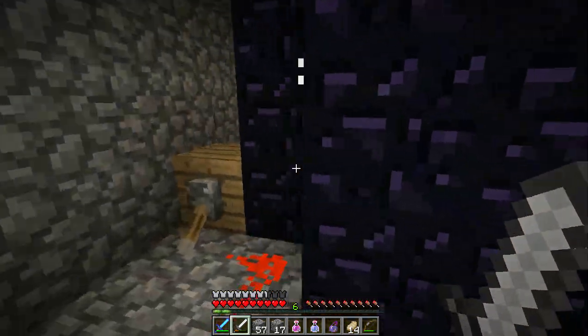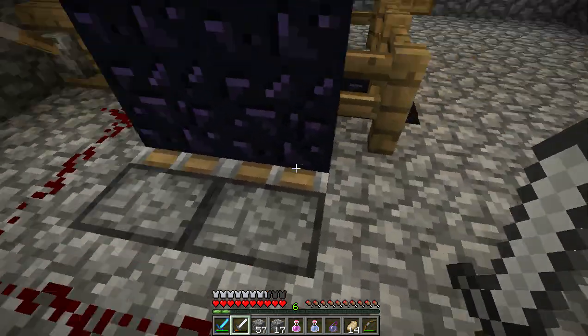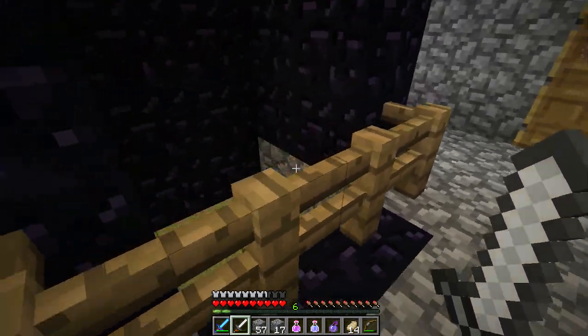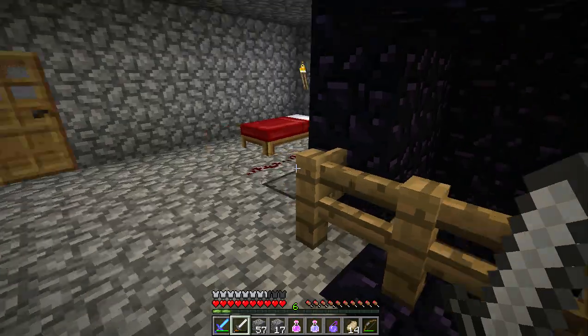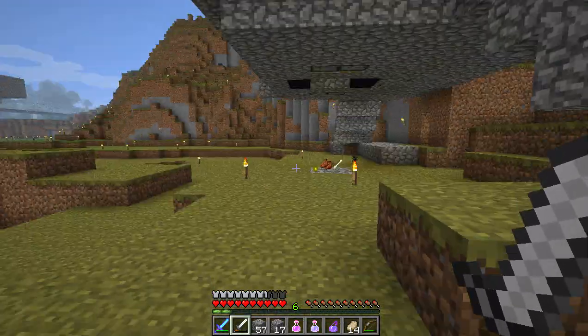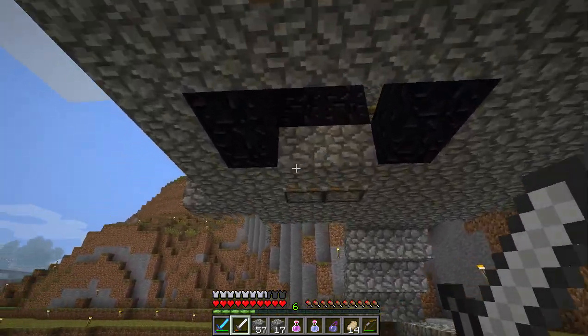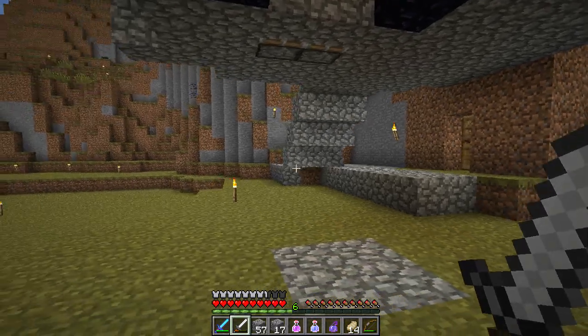You have a switch here which leads to these pistons — sticky pistons that pull out these pieces of cobblestone. When the monsters from this farm up there drop down, if the blocks are in place, they will drop to about 100.